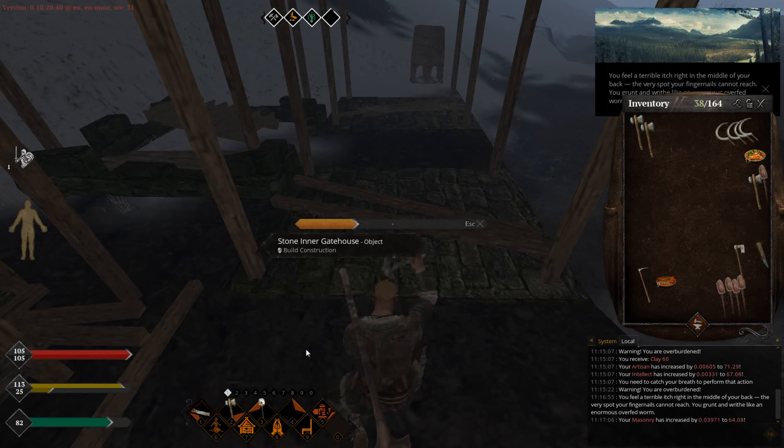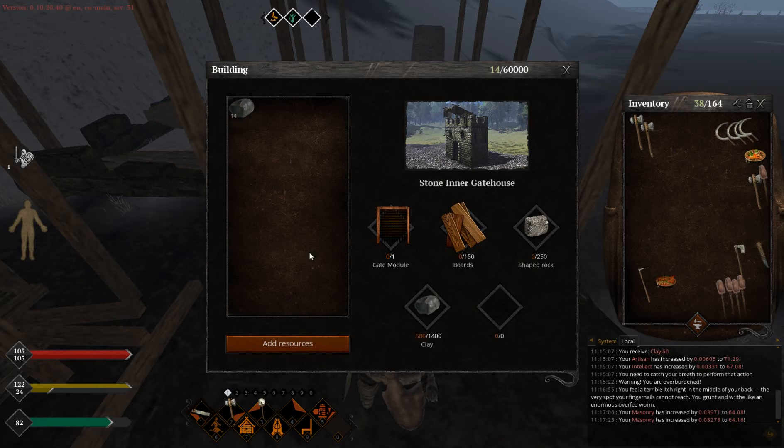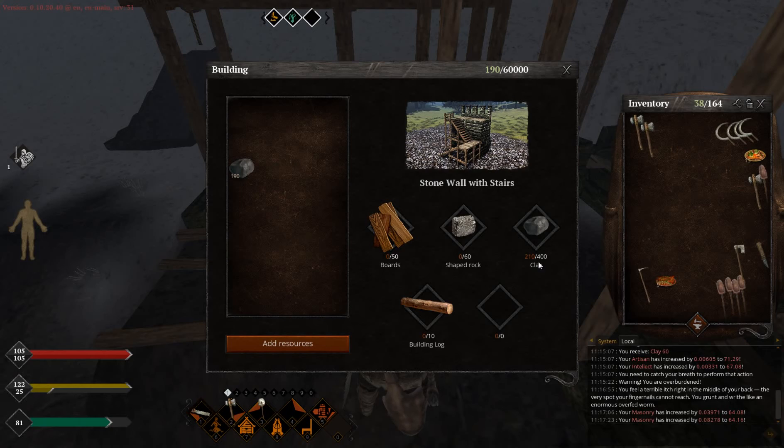Let's see what will happen when I add clay to the gatehouse. I should get about — yep — two times more for the same amount of clay. As you can see I added 106 here and 100-something there.